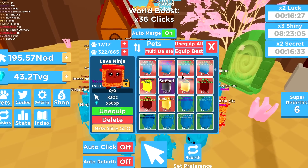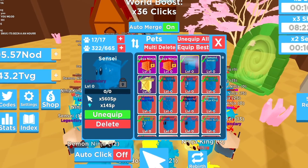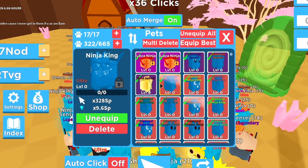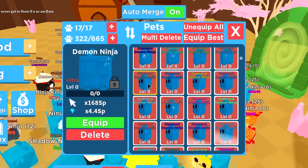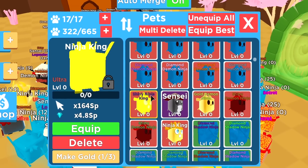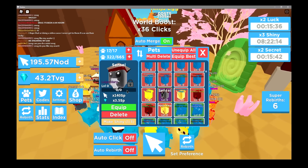Let's look at all the pets from strongest to weakest. Our best pet is the Lava Ninja at 33 October Zillion attack and 50 Super Pillion defense. Diamond Sensei is 560 attack and 14 defense. Golden Sensei is 420 attack and 10.5 Super Pillion defense. Diamond Ninja King is 328 attack and 9.6 defense. The Shiny Ninja King is at 164 attack and 4 defense. By default, the Sensei is at 140 attack and 3.5 Super Pillion defense.